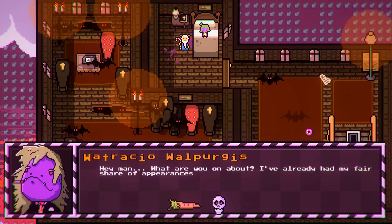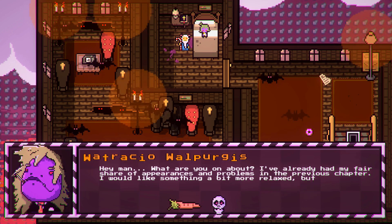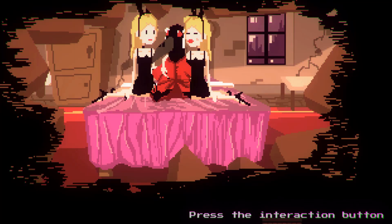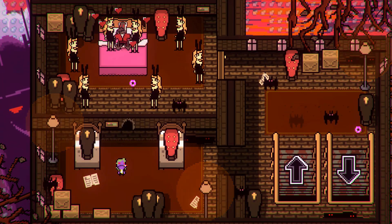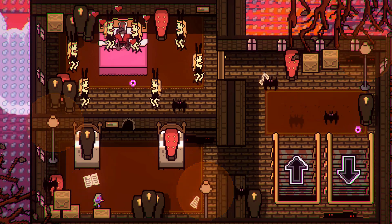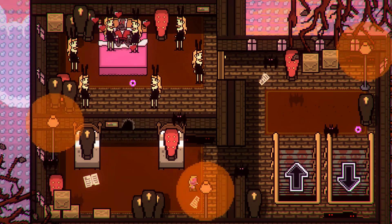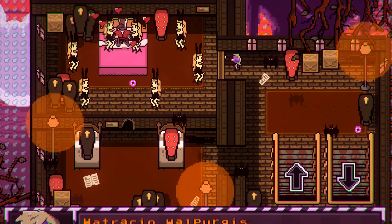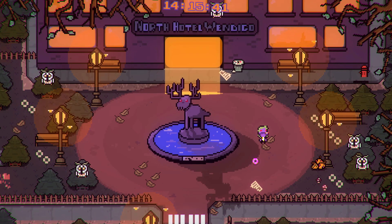One thing that never let me down throughout this whole experience is the art style — 10 out of 10. I loved everything about the presentation of Baobab's Mausoleum. From the very second I caught a glimpse of the garish colors in the intro, I was sold on the style of this game. The best way to describe it is something like a 16-bit version of Rocko's Modern Life or Ren and Stimpy — it has that video game version of a cartoon aesthetic, and I am 100% here for it. But of course, that changes as the game progresses as well.